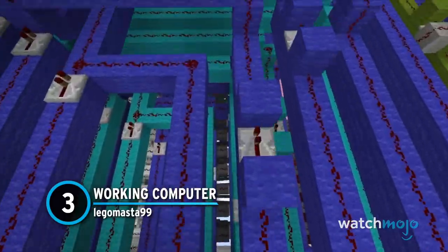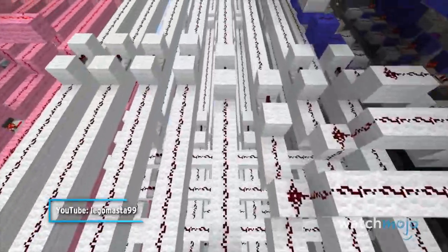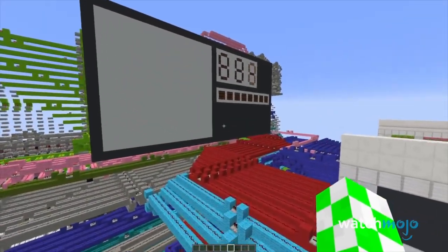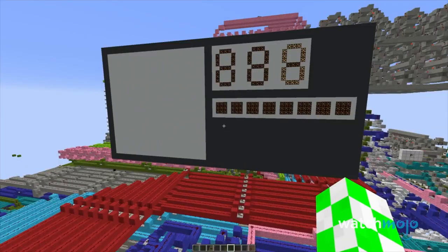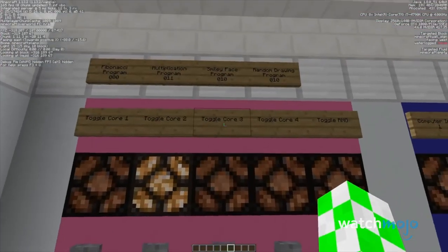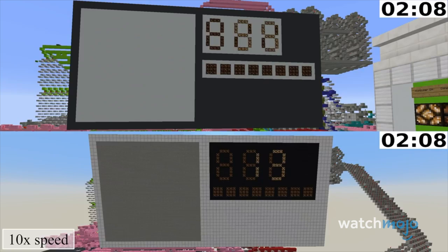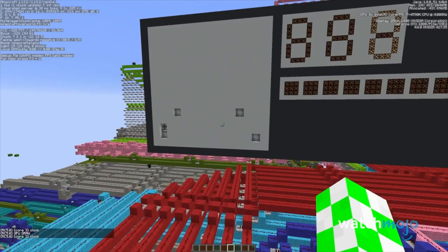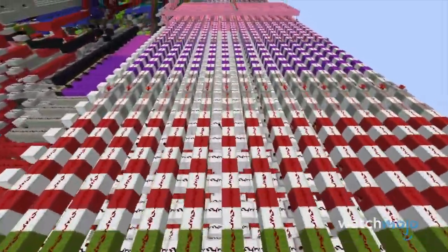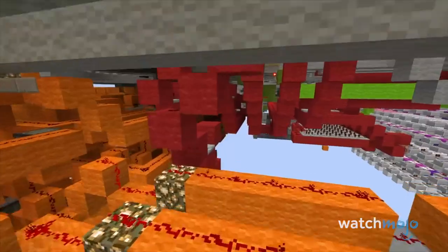Number 3, Working Computer, LegoMasta99. Yes, someone built an actual functioning computer in Minecraft. YouTuber LegoMasta99 used a ton of redstone to put this together, and while it doesn't reach the same level of functionality as most computers, what it can do is still a marvel to behold. It can run basic operations such as the Fibonacci sequence and multiplication, in addition to drawing. Considering the amount of redstone, tick settings, and computer power you need to assemble and operate this thing is astonishing. You think we'll ever see a Minecraft computer with the capabilities of Windows 95 in the future?